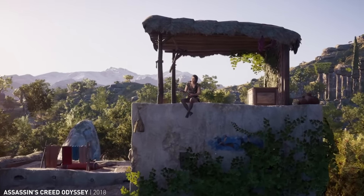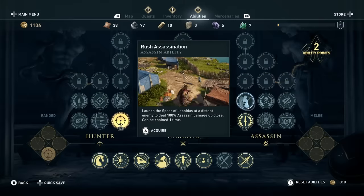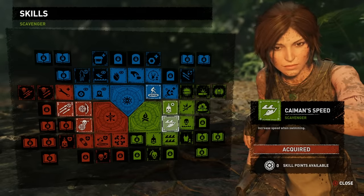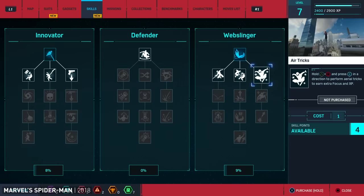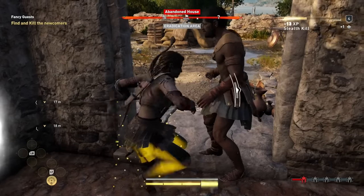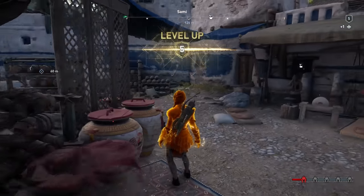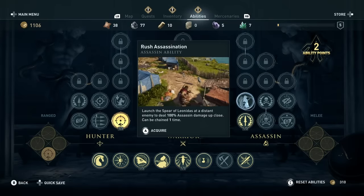These days, it feels like you can't release a big blockbuster action game without one of these things — a skill tree. You've definitely seen them before in games like Tomb Raider and Watch Dogs. They often have three distinct branches with cute names like Innovator or Hunter. In these games, you accrue experience points by playing through missions, and whenever you hit some arbitrary threshold, you get a skill point, which you can spend to unlock a new ability.